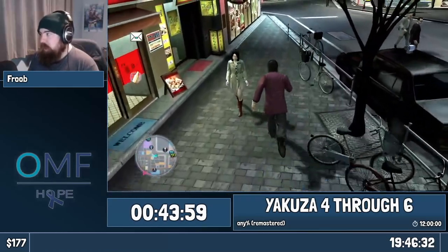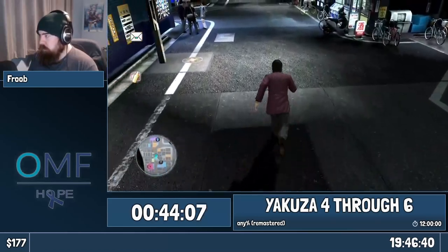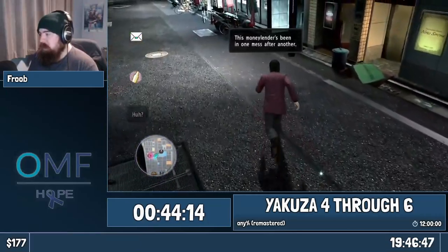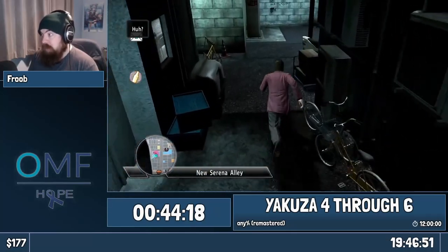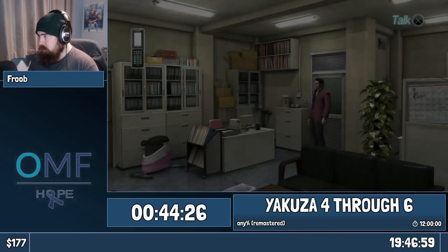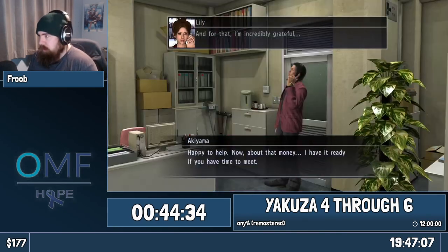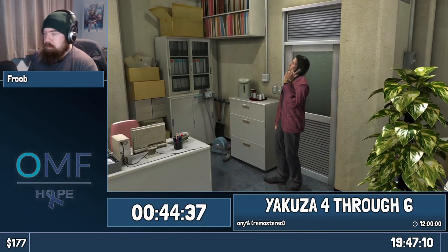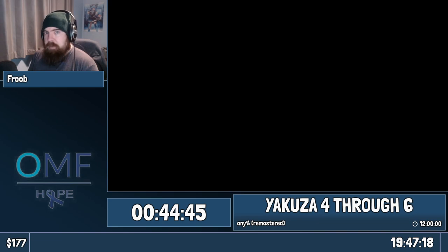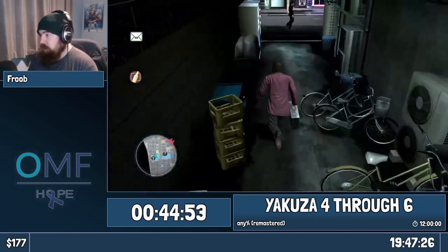We're going to go back to the office and get notified that Lily is going to pass the test. Despite the fact that nobody actually requested Lily, she's going to have made a lot of money on that final day — more than the three million she was supposed to make. So we're going to go meet Lily at the top of the Millennium Tower, where nothing bad ever happens. You certainly aren't going to see something bad happen at the top of the Millennium Tower in all three runs tonight. It's always the Millennium Tower.